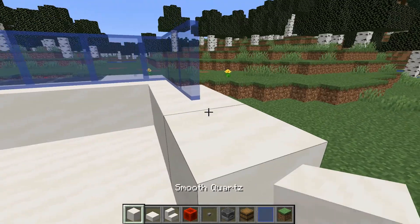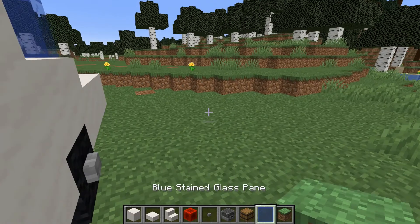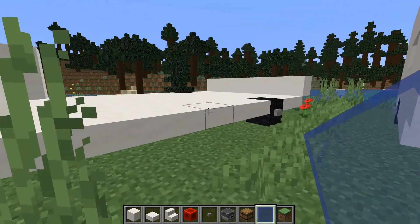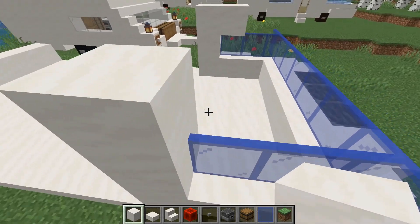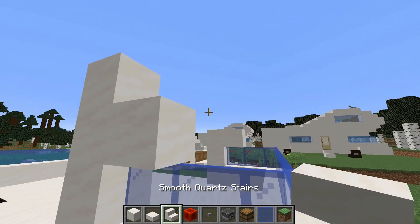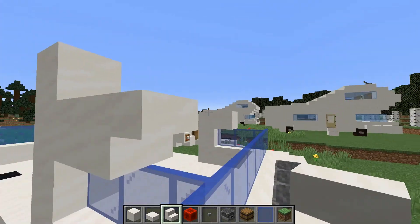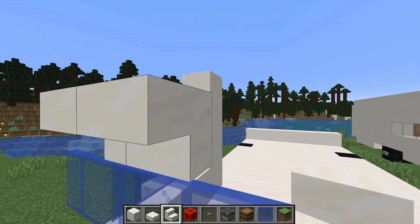Now we go outside and make the mirror part of the caravan. This is somehow the basic shape of the caravan. Now we put upside-down stairs here, stair here, maybe in this position. And another one here, in this position. And another one here, in this position. And another one here — go all around.